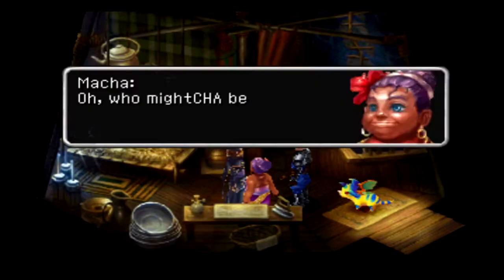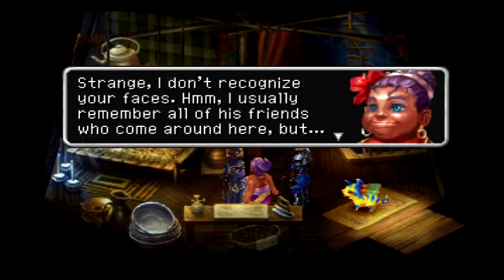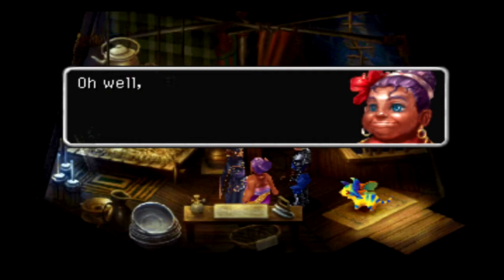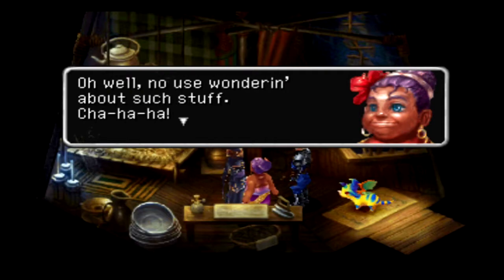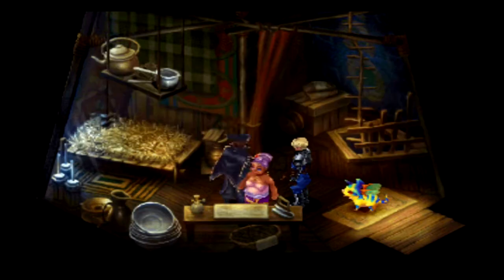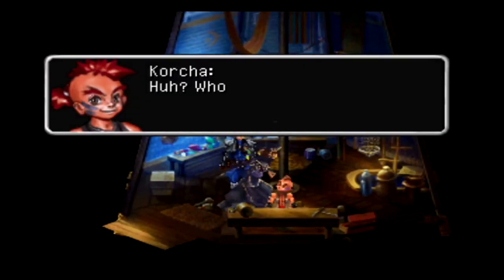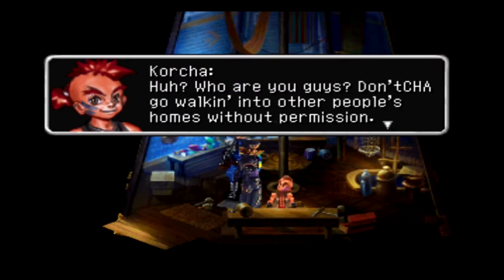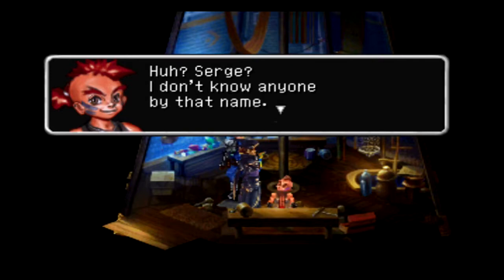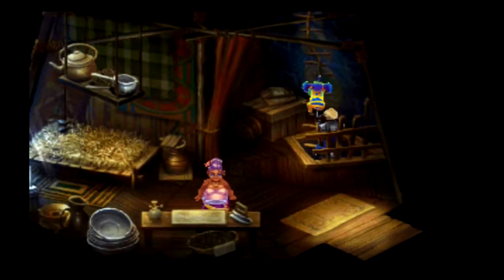We enter a house and are greeted by a mom who asks if we're one of Korcha's friends. Upstairs, this Korcha says 'Who are you guys? Don't go walking into other people's homes without permission.' He doesn't know anyone named Surge. Yeah, as I said, this is not the Korcha we know — this is the Korcha from the Homeworld. The Korcha we met was in the Otherworld.